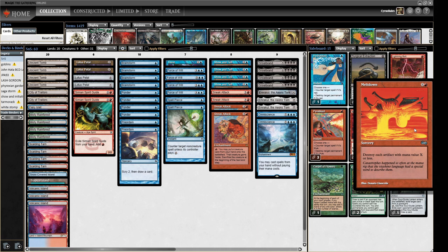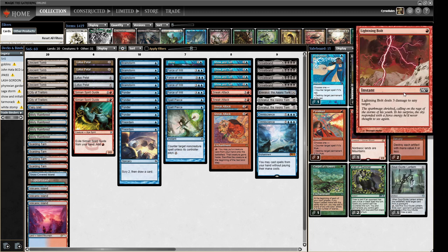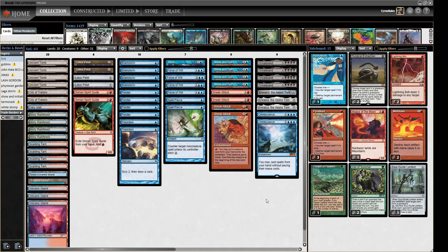We have a couple of Meltdowns for artifact decks and things trying to lock us behind Pithing Needle, and two Lightning Bolts to remove things like Containment Priest. Pretty streamlined and focused on making giant things and trying to Omniscience-cast Emrakul to get the trigger from actually casting it. This build has different protection from the last — Spell Pierces instead of extra Dazes, and a couple of Preordains instead of Intuition. The plan is mostly turn one cantrip, turn two make our thing.